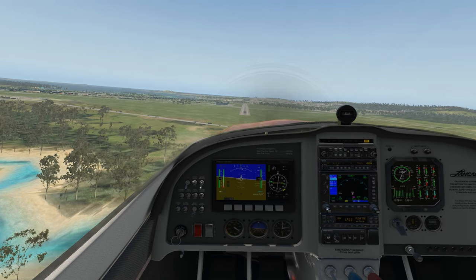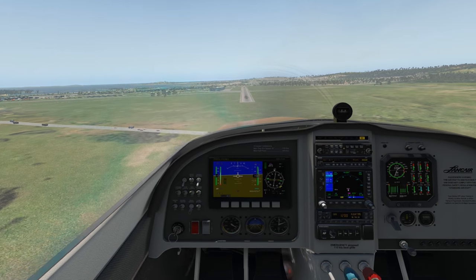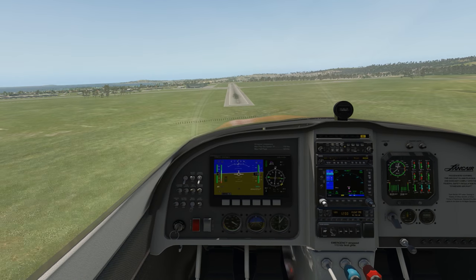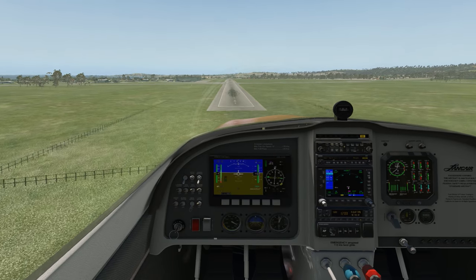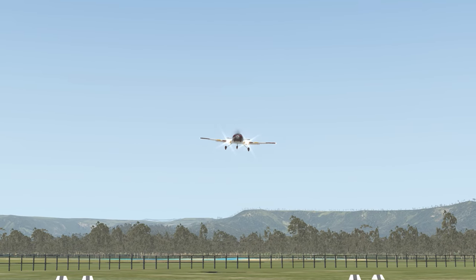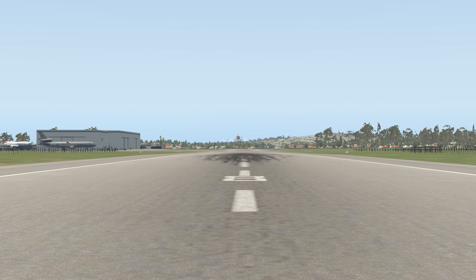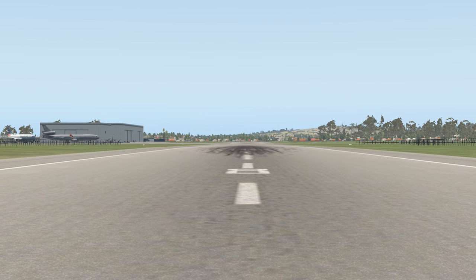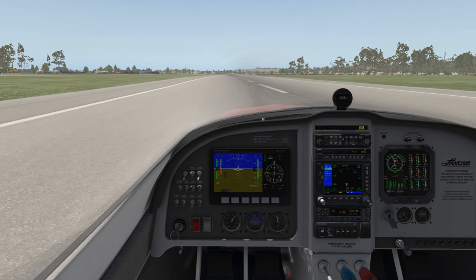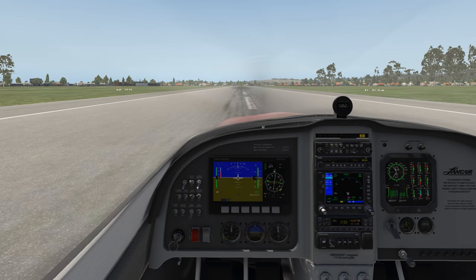Let's get ourselves lined up and see if we can't get it down on the numbers. I don't think you're going to find too many huge airliners at Wollongong Airport — that's probably a little bit unrealistic. This thing doesn't like to brake here. If you hit the brake button, the B button, but if you're braking on the pedals, it's like it wants to just keep going. It doesn't want to stop.